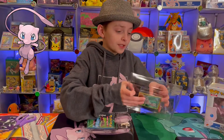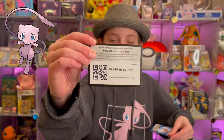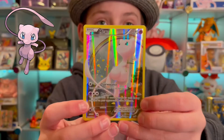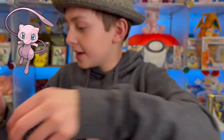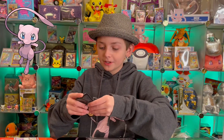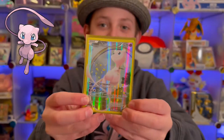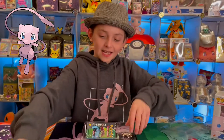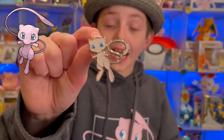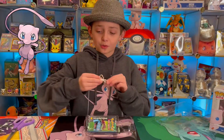Let's start with the card first because it's so cool. Here's the code card, and then we have this amazing Mew card which I have to sleeve — it's so shiny with a rainbow in the background and Mew's holding a flower. That is so cool — I'm counting this as a good card today. We also have this amazing Mew pin, which I don't think I have yet, so I'm so excited to finally have it.